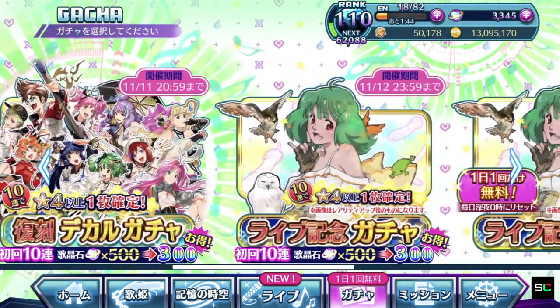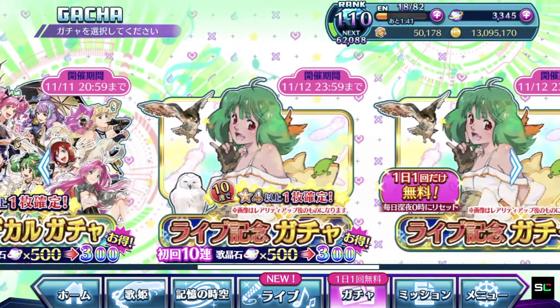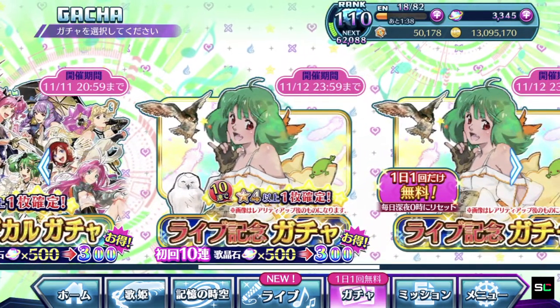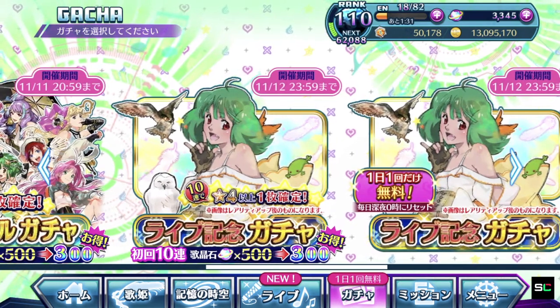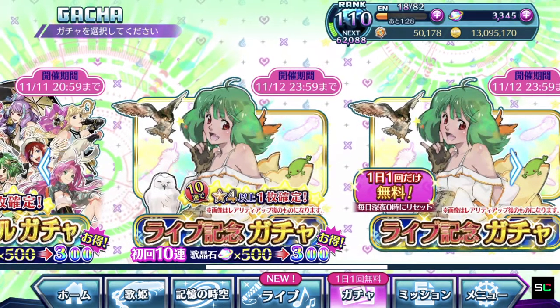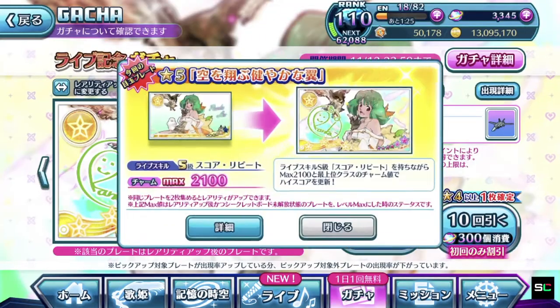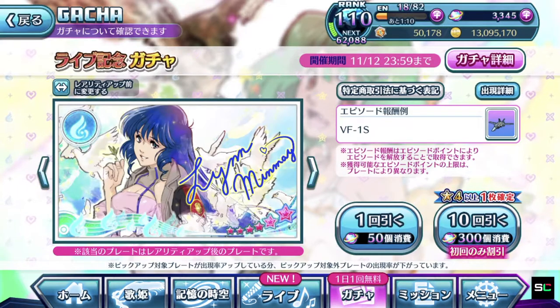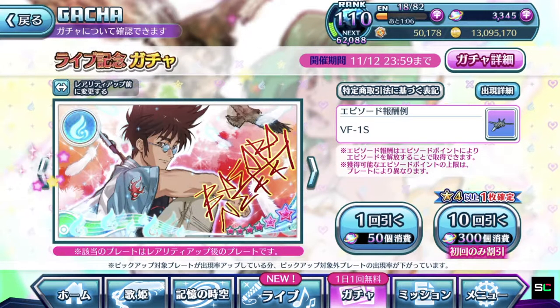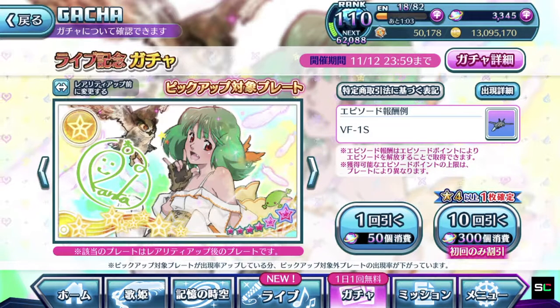So let's move on to the oldest thing first, which is the Crossover Live Key Arts 2 gachas, which come with a paid and a free. We're going to talk about the episode plates within the gachas because I try to make videos every time they rotate, focusing on a specific diva which gives you a higher chance to obtain that diva's version of the episode plate. The gacha is capable of letting you obtain any of the five divas featured for the month of November.